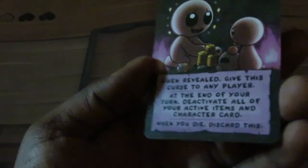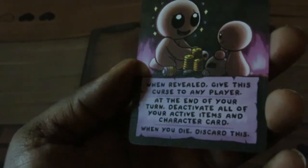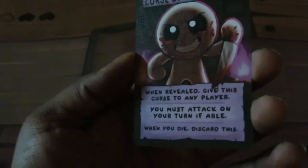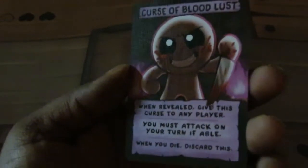We got some new curses! Curse of Impulse - we give this to players - at the end of your turn, deactivate all your active items and character cards. That's dirty! Then we got Curse of Bloodlust: you must attack on your turn if able. I wonder if this can combo - this will probably go well with Samson.